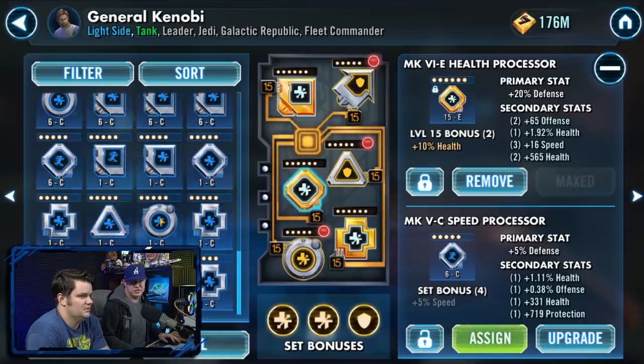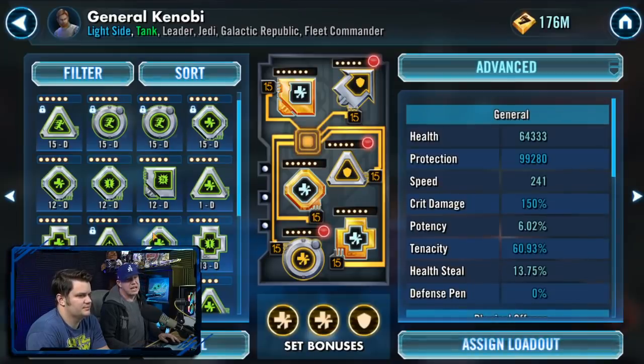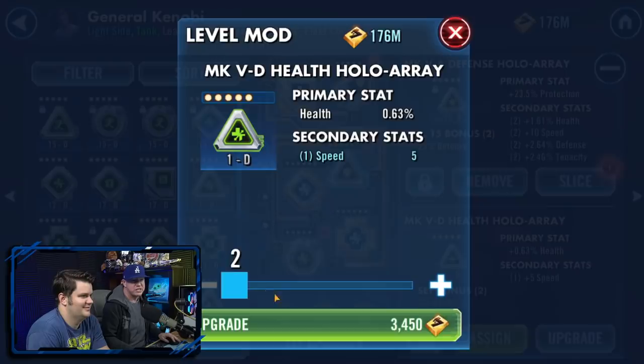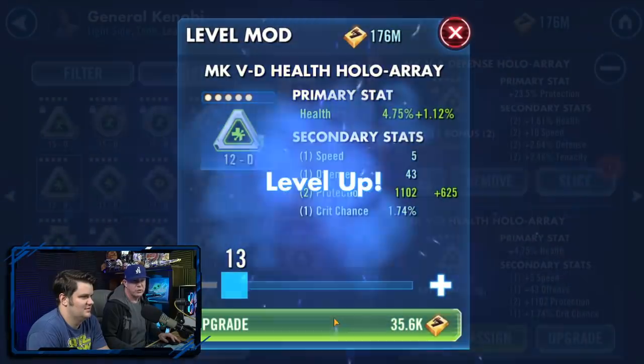Moving on — for green mods it's the same thing, you just want to go to level 9. And right there — health on health with speed. This could be the makings of something great. Take the greens to 9, and if they already have speed there, take them to 12.